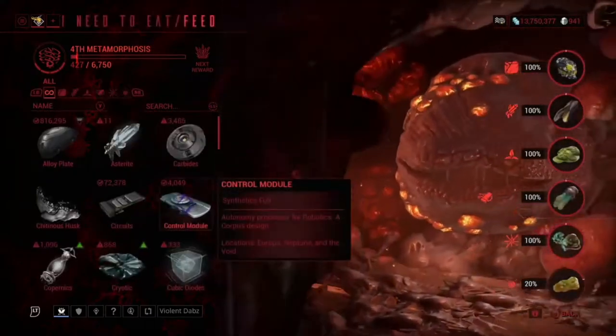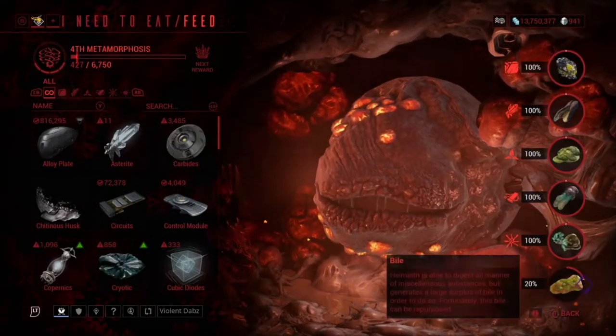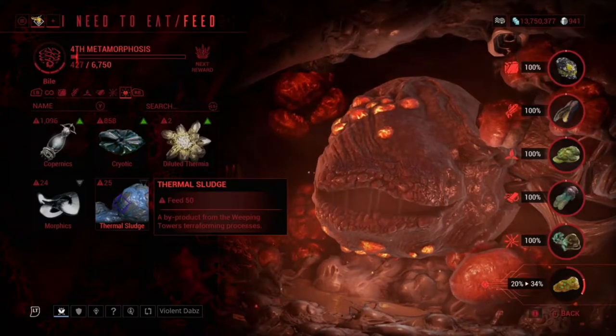First off, you want to make sure you're maxed out on your resources. As you can see here, the last one — the bile — is really a pain for me to get because a lot of the stuff needed for bile is really hard to farm.